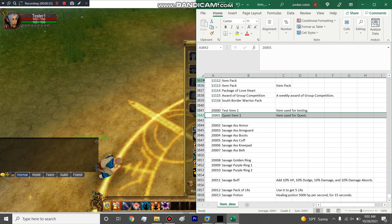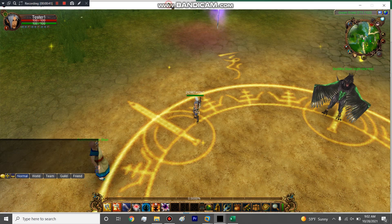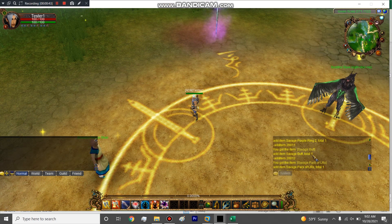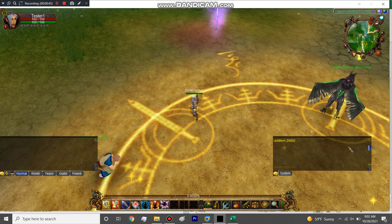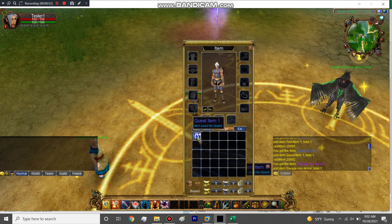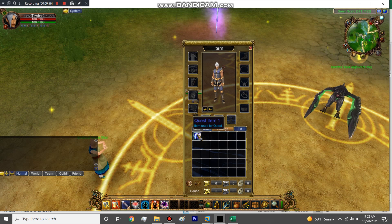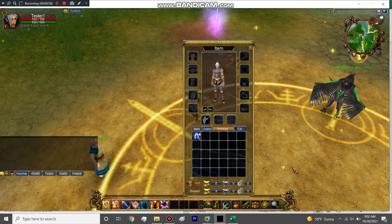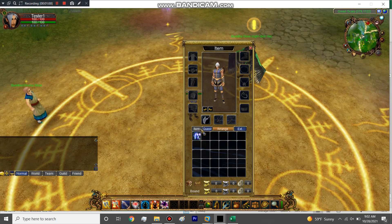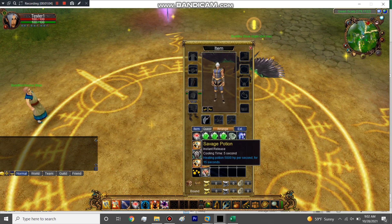Let me open it up and look for the error. Usually when something fails the system log says 'cannot create item.' But actually — it did create! My fault — it's a quest item, so it shows up in your quest tab, not your inventory. Remember, we put a '1' in the quest item column, so of course it goes there. No errors — everything was good.